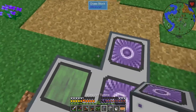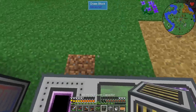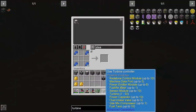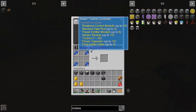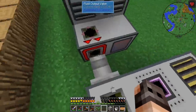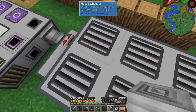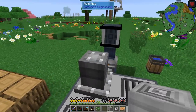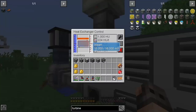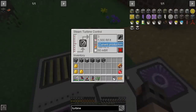I did make two additional turbines and I also have two advanced power capacitors, each with a capacity of 5 million RF. We also need to switch the gas turbine controller with the steam turbine controller, which goes in the center. Here's the plan: I have a barrel with 10 buckets of lava. We're going to insert it into the heat exchanger and see how much RF we generate. The steam is full — that's instant! It is generating 100 RF per tick.